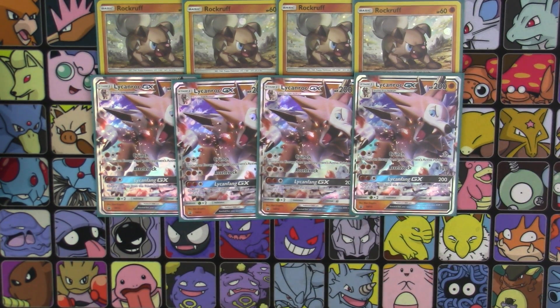The second attack we have is Accelerock — two Fighting energy for 120 damage, and we can boost that up even further. And then the GX attack, Lycanfang GX, does 200 damage and you discard two energy from this Pokemon. Now as we all know, we can only use one GX attack per game, but 200 can one-shot a lot of things out there. And that 200 can be boosted up thanks to all the Fighting support we have.